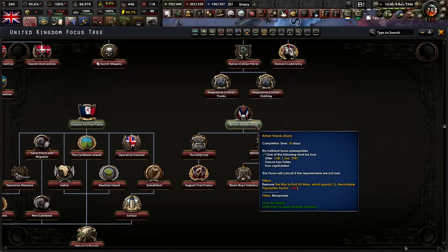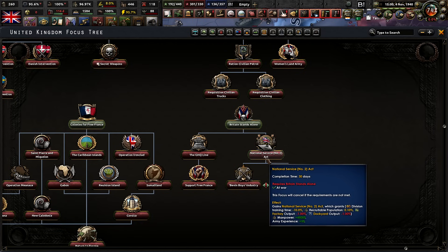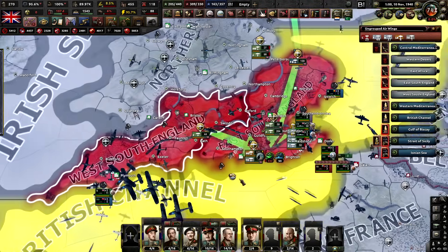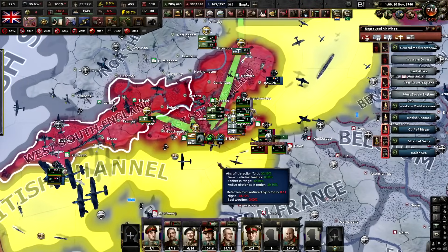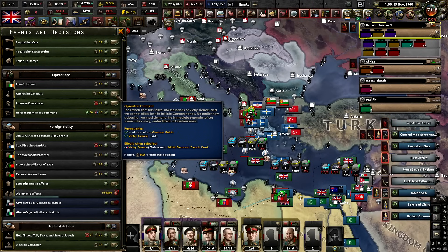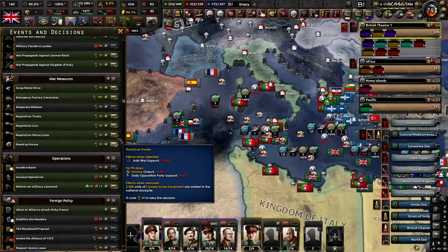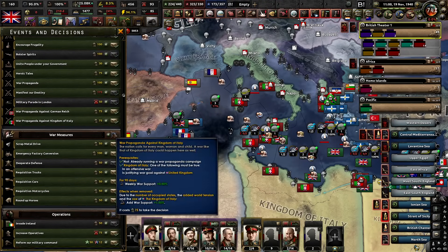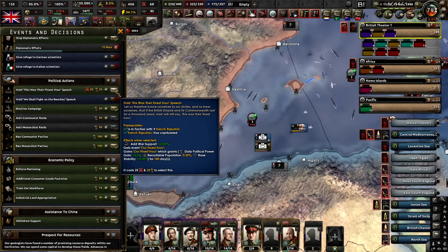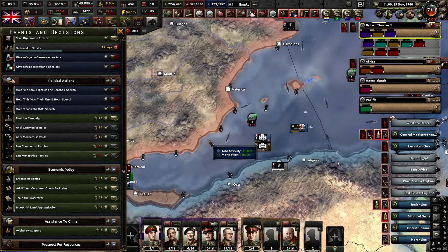With France falling we can now go 'Britain Stands Alone,' getting a lot more recruitable pop, and eventually go down the focus line for Free France, which eventually gives us Operation Overlord — it just takes a really long time. The Battle of Britain has fully begun now. They are putting a lot of fighters into Southeast England and I just don't have the fighters for this. Look at how many casualties my planes have suffered — four out of 50. We can do Operation Catapult and steal the Vichy French fleet, but of course they reject it. We can at least do a whole bunch of Churchill speeches — the never give up speech, their finest hour speech giving us stability and manpower, and thank the RAF which gives us even more air bonuses.